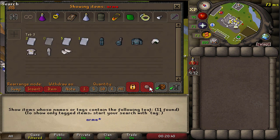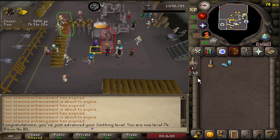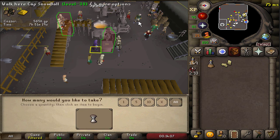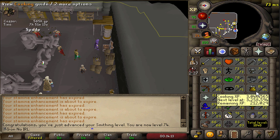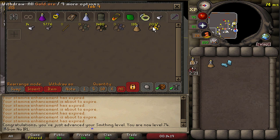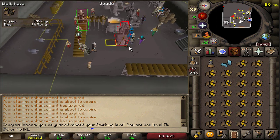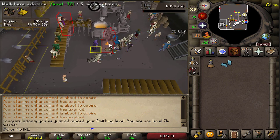Yes, that completes the Armadyl set! When I get the armour case in my house, we can store that. Four inventory spaces freed up - nice. So I decided to get the Kandarin Hard Diaries done. My last requirement was 75 smithing, so here I am at Blast Furnace getting the last smithing level I need to finish the Kandarin Hard Diaries. That will give me teleports to Seer's and make training agility probably a bit more XP per hour, which is nice.